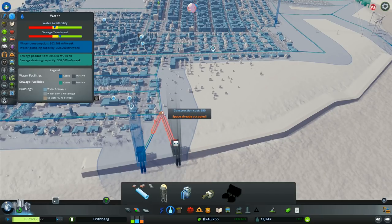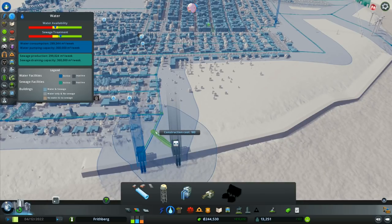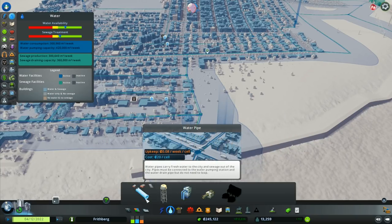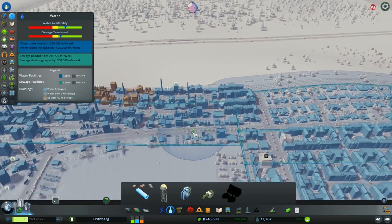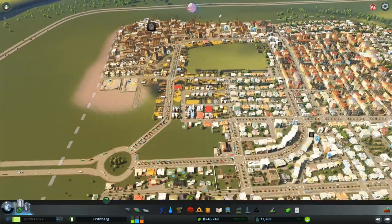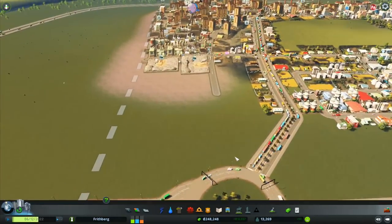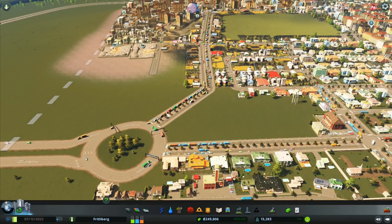I now have 420,000 a week water capacity. You don't have to upgrade the pipes for higher capacity or anything like that — they all just work automatically, which is absolutely wonderful. Traffic is now coming into the city really well and flowing quite nicely, flowing out fairly well too.